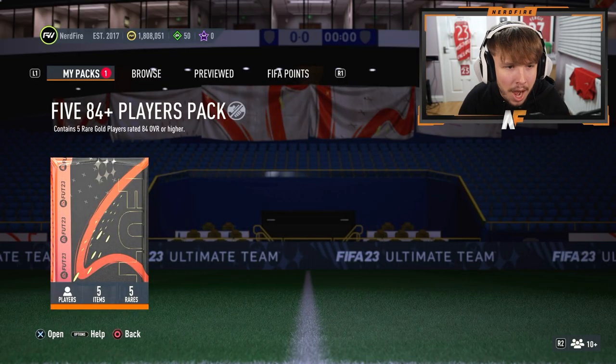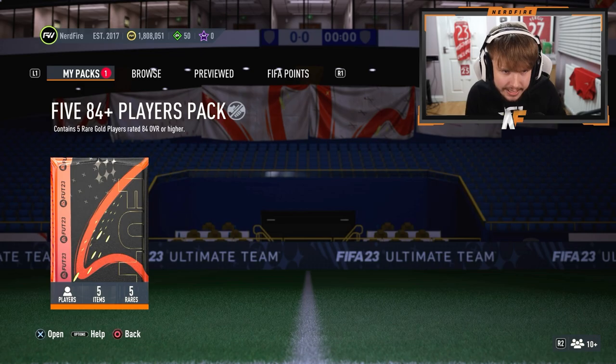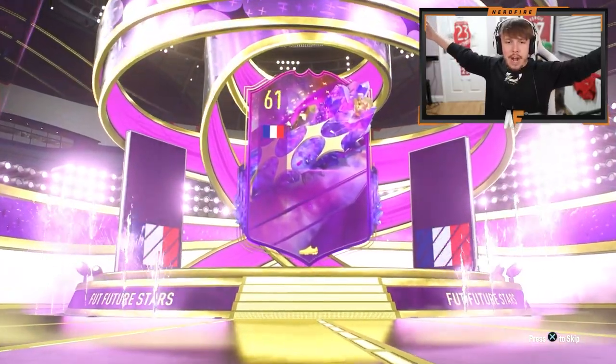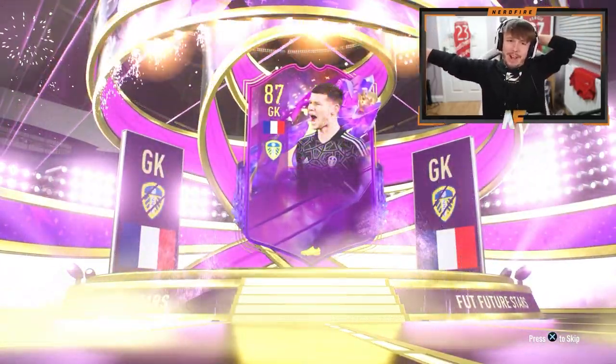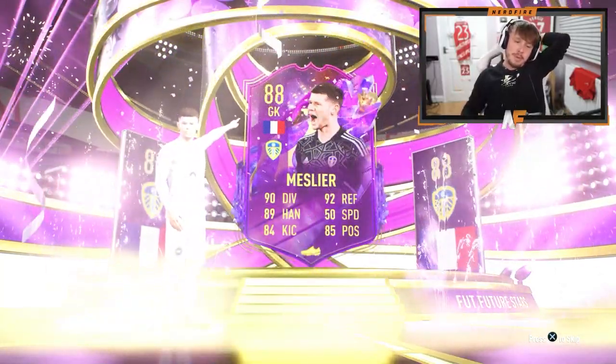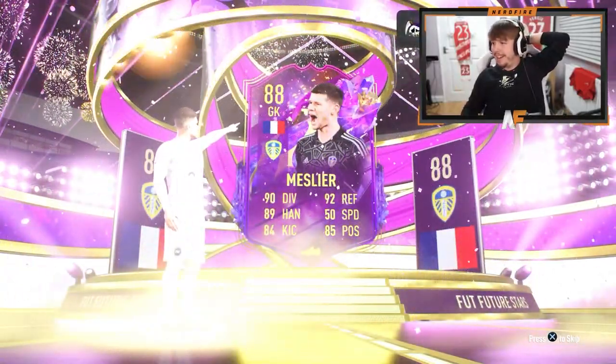All right, here we go. My main account — 5x 84 plus players pack. Can we see anything good? Do we see a Future Stars? We do. What nation? France, goalkeeper. I knew that was coming. I've already got him untradeable, which is annoying as hell.